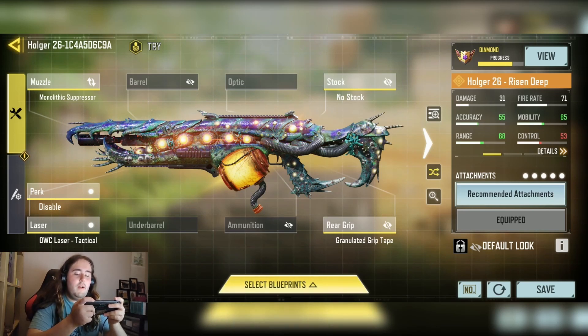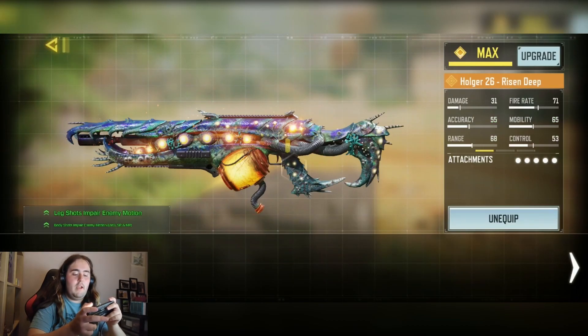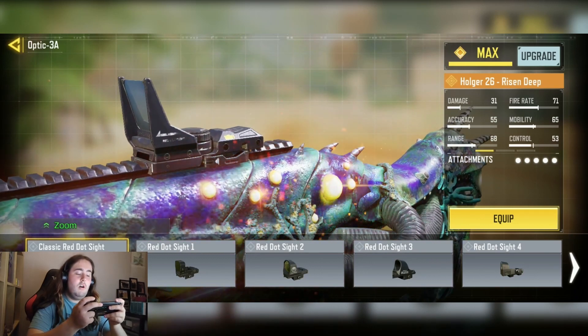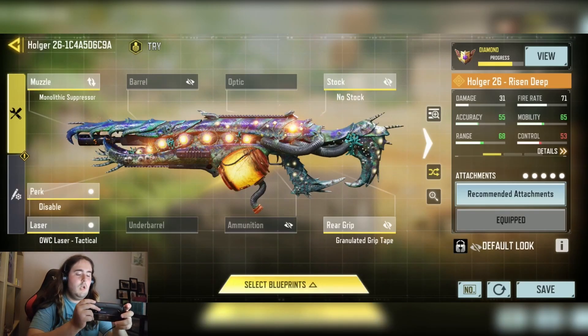If you want a non-pay-to-win option and don't have a pay-to-win skin, I would say swap out the disabled perk for a red dot, as the base Hulker iron sight isn't very good.